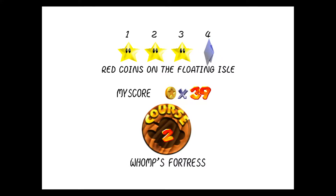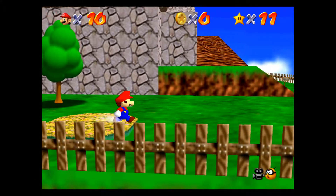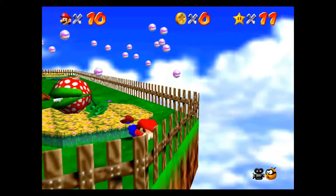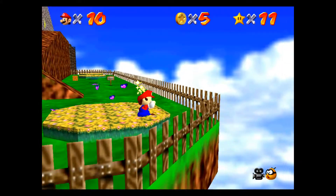Let's go for the fourth one. Yeah, this is a reasonably quick world. Red coins in the floating isle — this one might be a little longer, but we should be okay. I don't think there's any warp in this level. Oh, I kind of forgot you existed, but you do, and now you don't anymore. Goodbye.